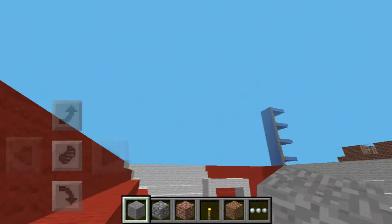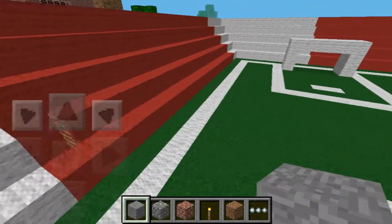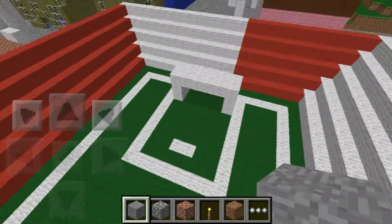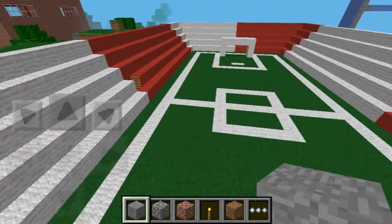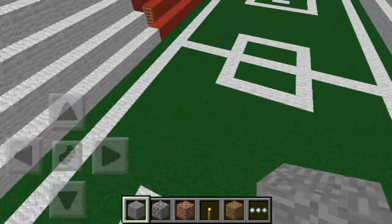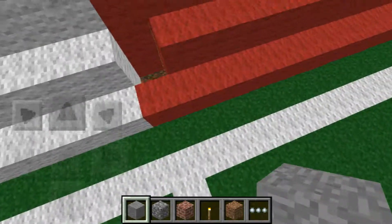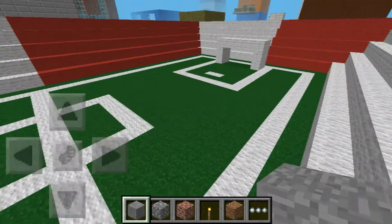Okay, so this is the stadium. It's red and white — that color because it's the color of the club I'm watching, and I think red and white is the best combination really. It has a secret way; as you can see, the town really has lots of secrets and ways where you can go.